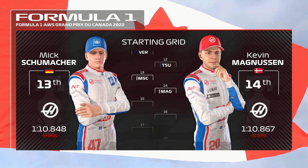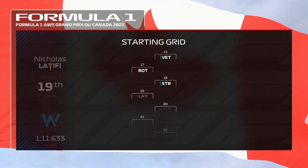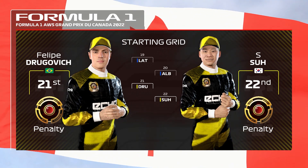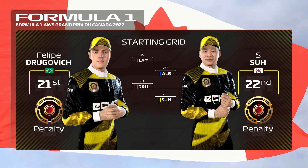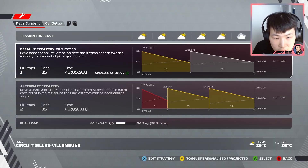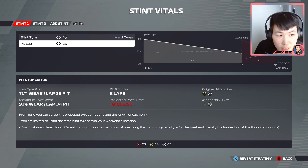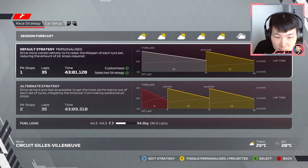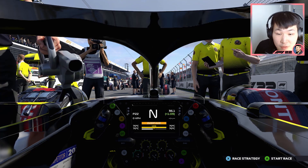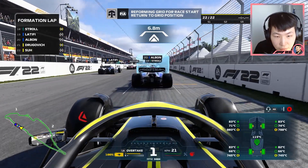Further down the grid: Mick Schumacher and Magnussen, Vettel, Valtteri Bottas and Lance Stroll, Latifi, Albon, Drogovic who've taken a grid penalty. Both Sualite Racing cars are at the back of the grid. We're going to opt for a hard-medium tire strategy as we always do — that heats the tires up a little quicker. Let's head out with a fresh engine in the back of the car.